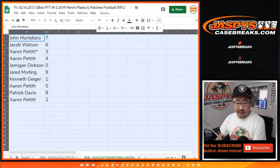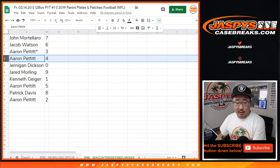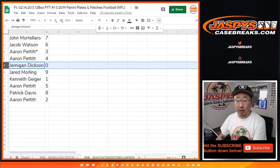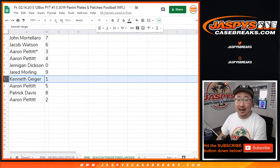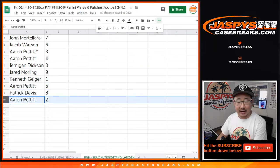So John with seven. Jacob with six. Aaron, last bot mojo, three. You also have four. Jernigan with zero — you'll get any and all redemptions for the following teams in that tab down there, including one-of-one redemptions. Kenneth, you'll get any live one-of-ones. Jared with nine. Aaron with five. Patrick with eight. And Aaron with two.